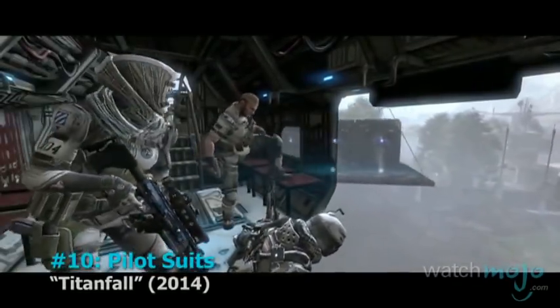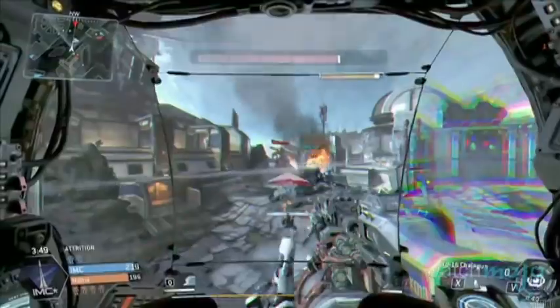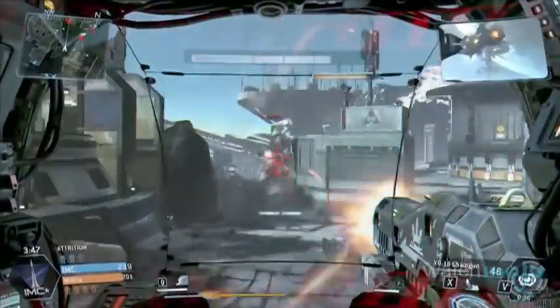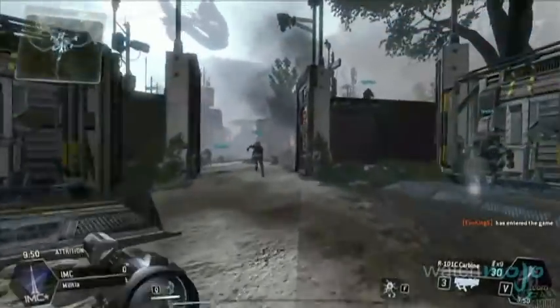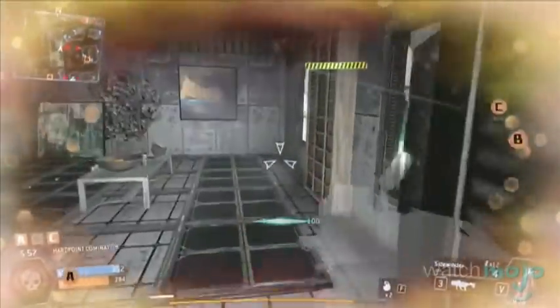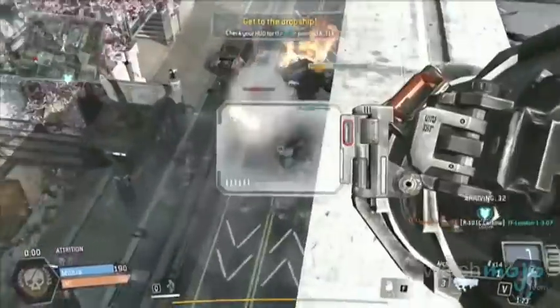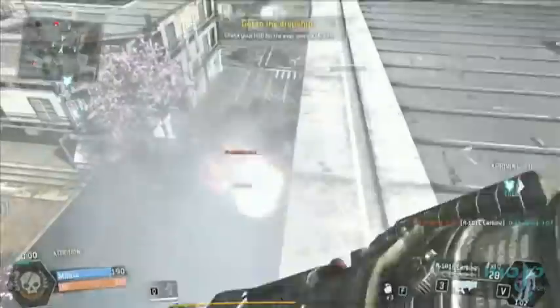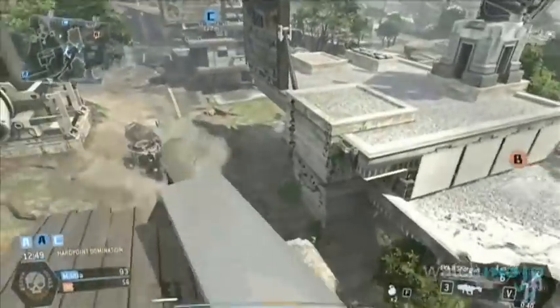Number 10: Pilot Suits from Titanfall. It's intimidating to take on terrifyingly large Titans in this game if you're not controlling one, but these suits will help. They've got jetpacks that allow you to jump high in the air and wall run, so you'll be able to dodge attacks and set up the perfect shot with one of the anti-Titan weapons like the Archer Heavy Rocket. Try one on and take hardcore parkour to the next level.